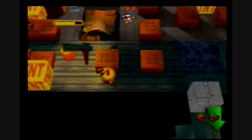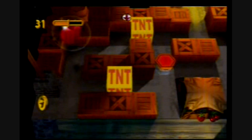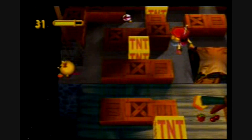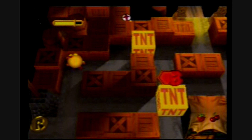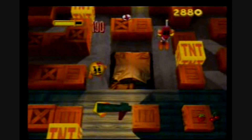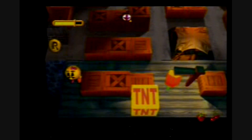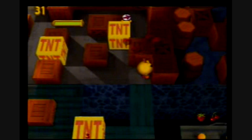We'll get 100 points for destroying their generators. Taking even more damage — that's okay, we've got a heart. There we go. We still need to push this TNT crate over there to open the path for the next place. And perfect — we have another heart for us.